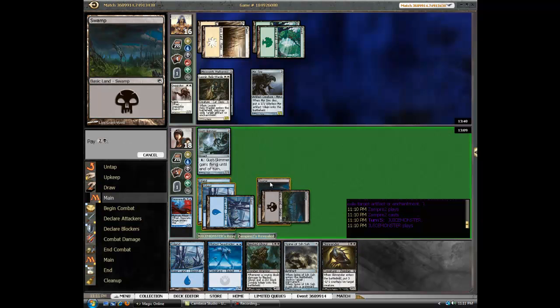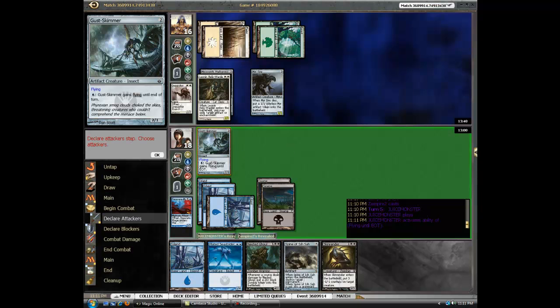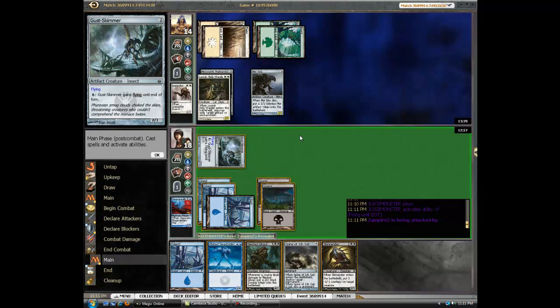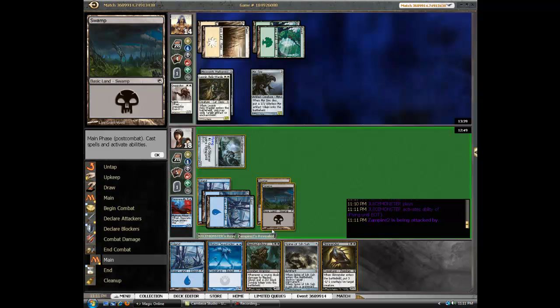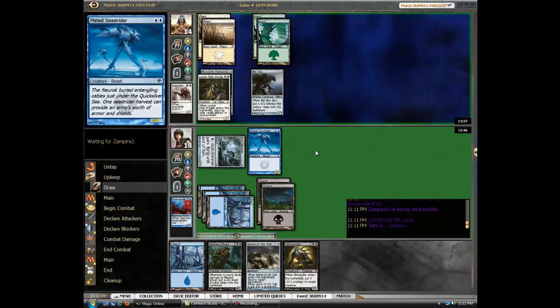I'm going to play Nested Ghoul. Actually, do I want to play Nested Ghoul? I can fly over with the Skimmer — I want to keep doing that. I want to block his loser squad. I don't want to play Skin Render. I can't play Spine or Ghoul this turn. I can play Skin Render, but I don't want to. I think that's actually good. It does him damage and messes up his attack.